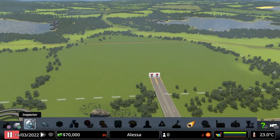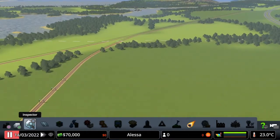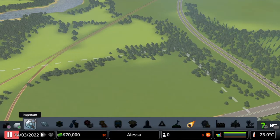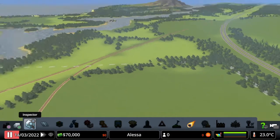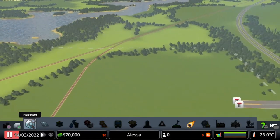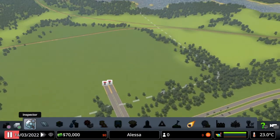We also have train lines over here and the highway, so I think this is going to be a nice place for an industrial area. We could have a train station right across the lake - I think it's going to be really nice. And maybe on the other side of the lake we could have entertainment facilities like stadiums and whatnot. I think it's going to turn out really nice, but we'll get there when we get there.